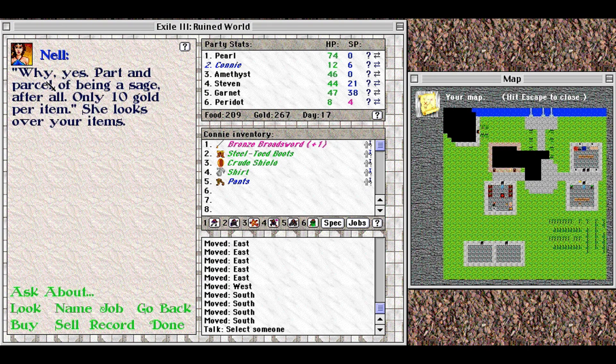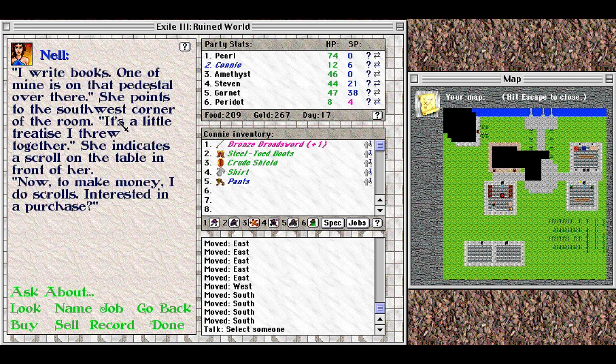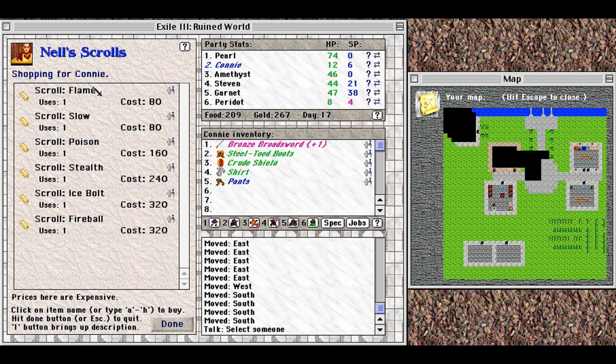Identification is part and parcel of being a sage, but I don't have anything to identify right now. She writes books — one of hers is on the pedestal in the southwest corner. To make money she also does scrolls: we can get scrolls of flame, slow, poison, stealth, icebolt, and fireball. I would prefer to rely on Garnet — the character, not Garnet the cat, who's also in here with me.